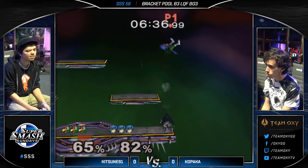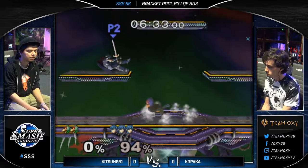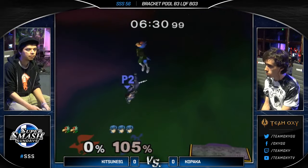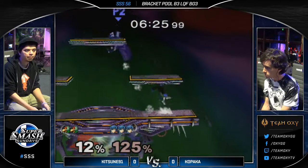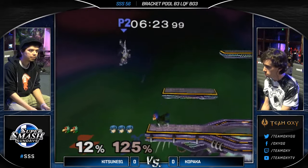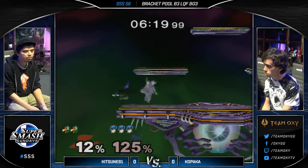I think he got stuck in his movement right there. Down air — okay. Was that a jab that Kopaka got inside of that? Yeah. He definitely tried to shield drop back air. I think he could have done a short hop out there and gotten it. Very close. He held that forward smash just a little too long. And it's a shame because he would have got it with an uncharged forward smash, too.